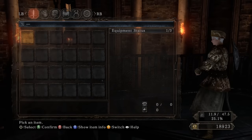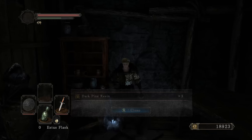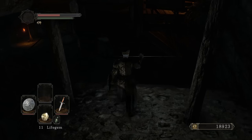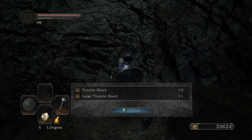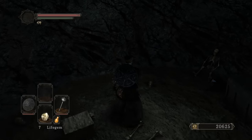This setup doesn't take too long honestly, it's mostly just farming for the awe stones. After you get the Vanquisher Seal you're pretty much done - the rest is just preference, like the Chloranthy Ring, Flynn's Ring, Ring of Blades. I'll pick up some iron arrows in case I need them for the DLC. It's been five years since I've done this Vanquisher Seal run.